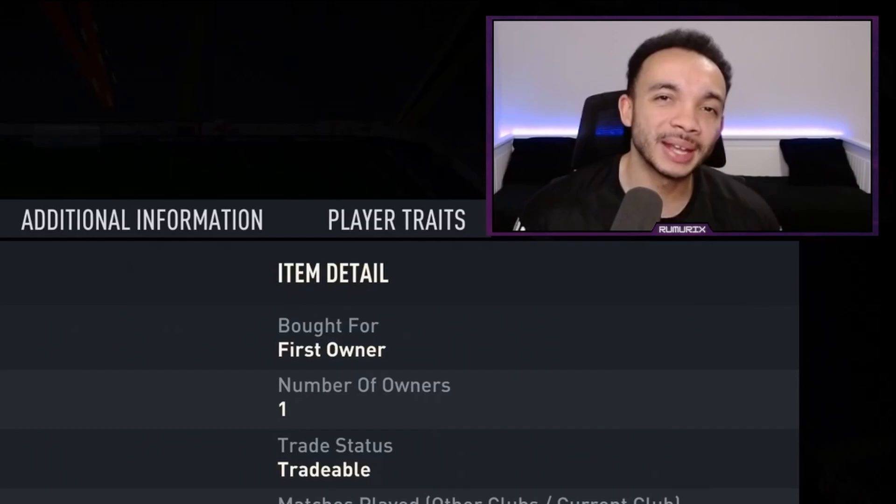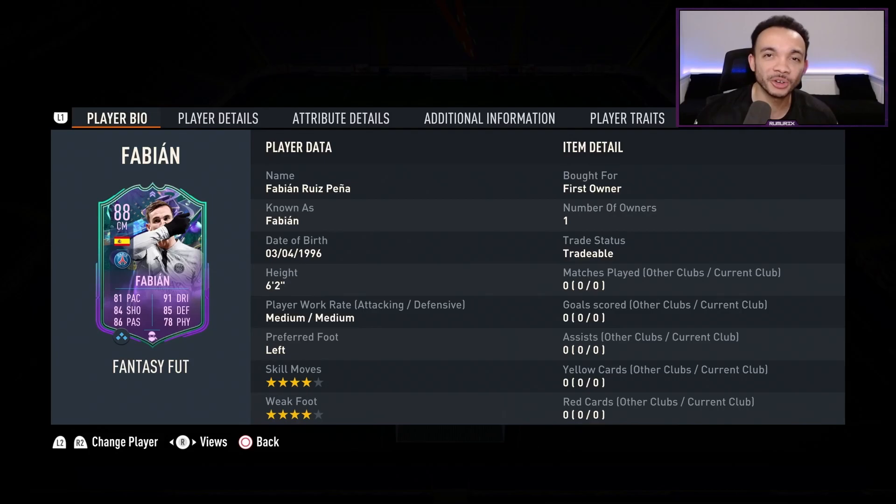Today we're going to look at the 88-rated Fantasy Fabian Ruiz. He stands six feet two inches tall, has a medium-medium work rate, his preferred foot is his left, and he's got four-star weak foot and four-star skill moves. He's currently coming in at around 340,000 coins on the market, having just come out in the Sunday mini release, so his price might drop a bit.